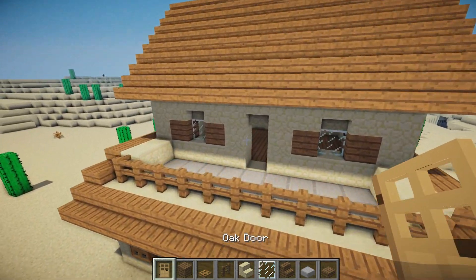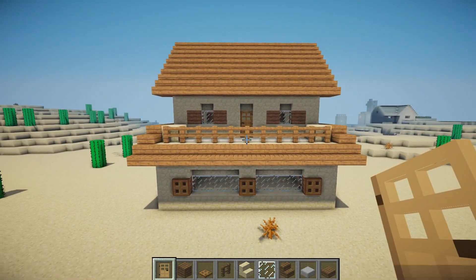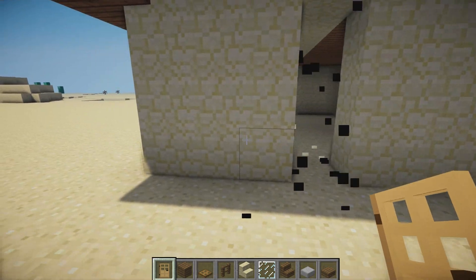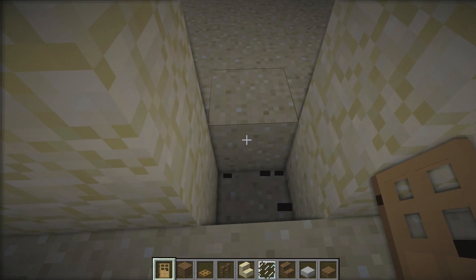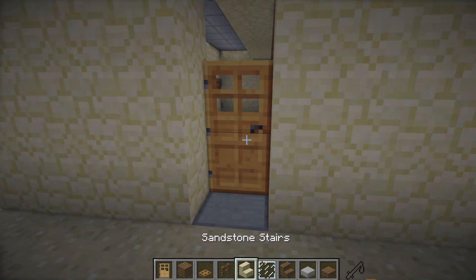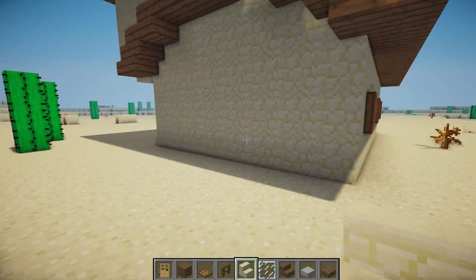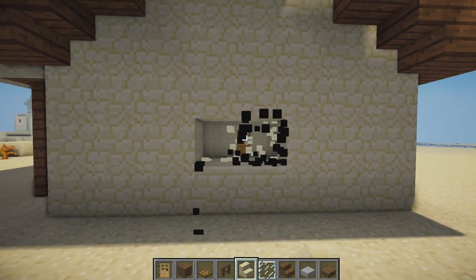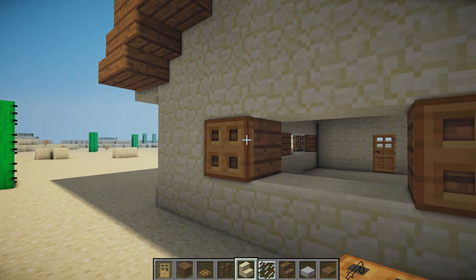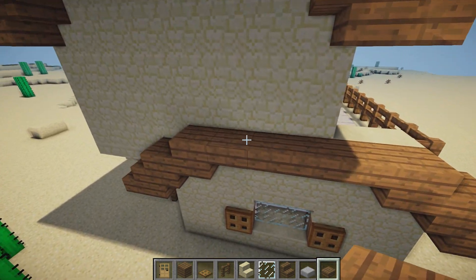Grab an oak door and place it in the two block gap we left earlier. Jump to the right side or left side — your preference — break the block three blocks in, delete that, and place a stone slab on the back. Place a door and an upside down stair on top. On the other side, fly around and break a one-to-two block window with spruce wood either side, trapdoors on the front, and glass in the middle.